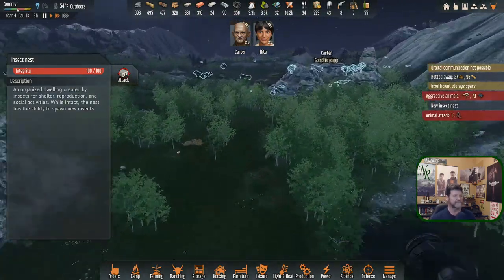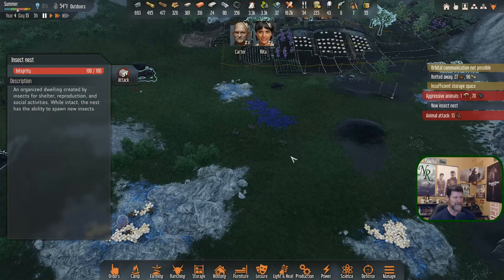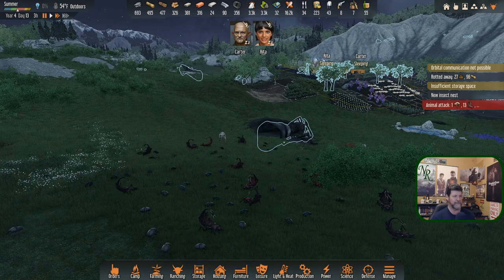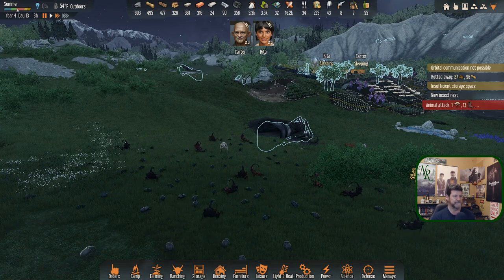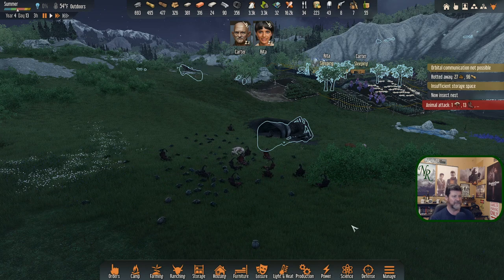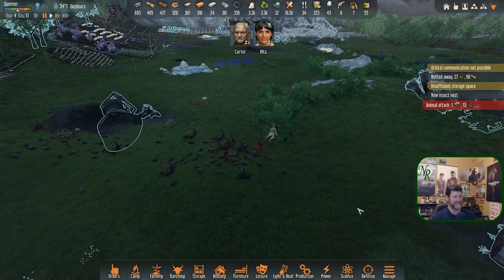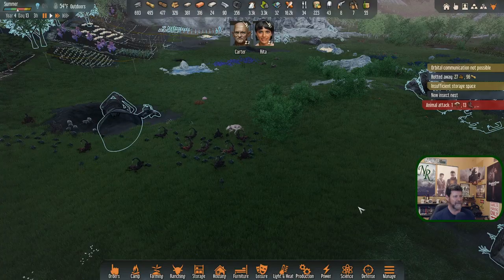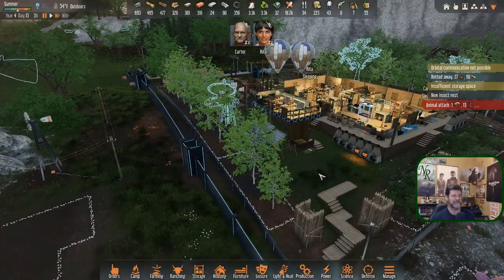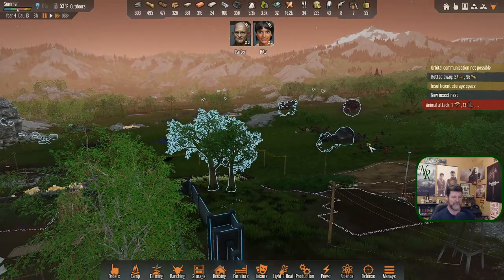New insect nest and the animals are attacking — insect nest is over here, still quite a ways away, not a threat and not really an advantage. Last time it took these guys a long time to come in, so I might just let them sleep an extra hour. They're attacking — this guy doesn't know where he's attacking — that way? Okay, wait, what? He's not too excited about things. We'll let these guys maybe get a full night's sleep. We definitely have two camps.